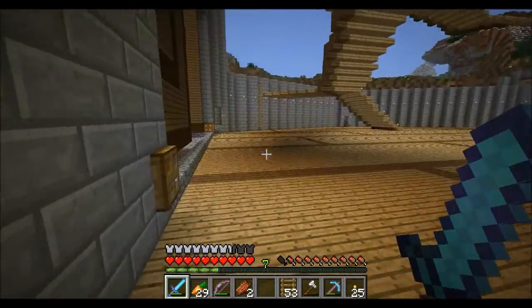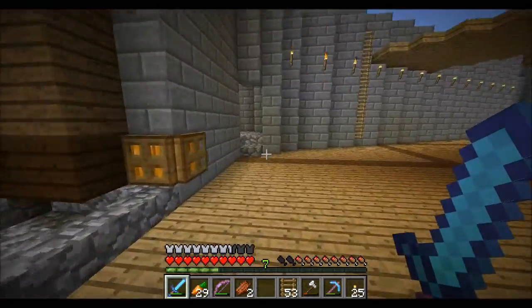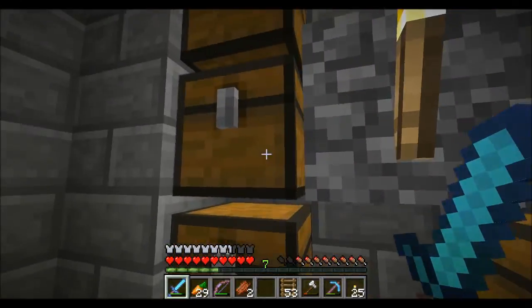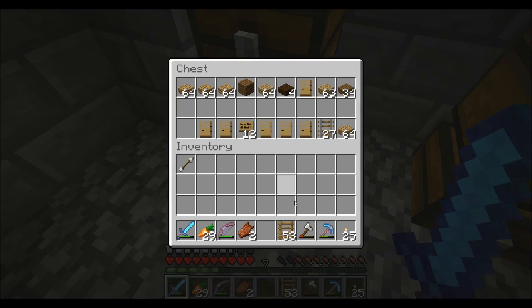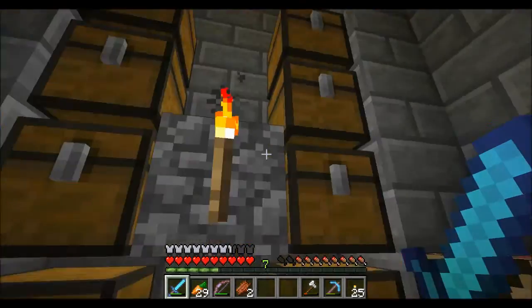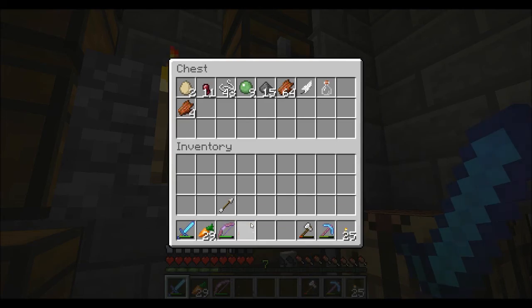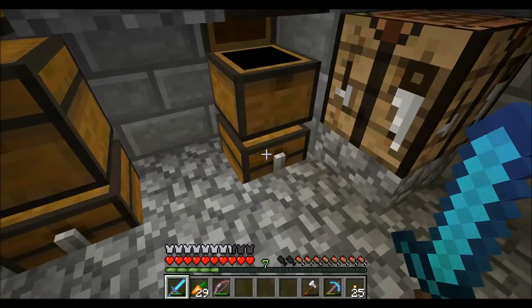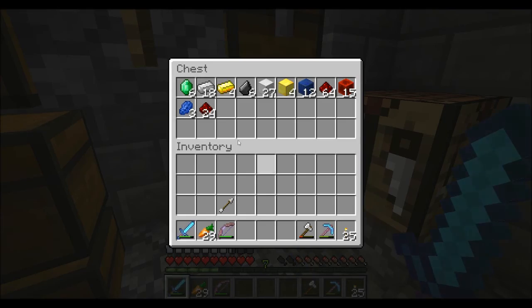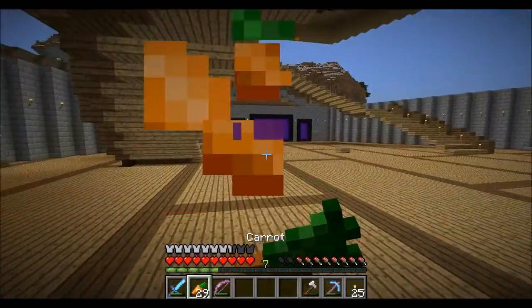I used blocks of coal for smelting because in my opinion it's more efficient — you can store more at a time than having to have a hopper filling it. And really if you're smelting in mass quantity, why not? If you're not smelting in mass quantity, I guess it's all dependent on the situation. Nevermind. If you're using normal coal, you're the weird one out here.